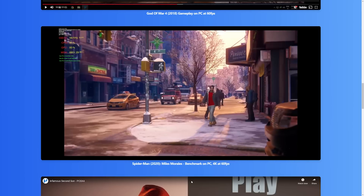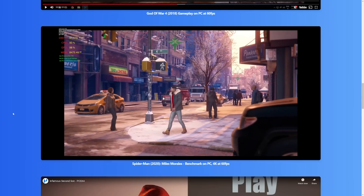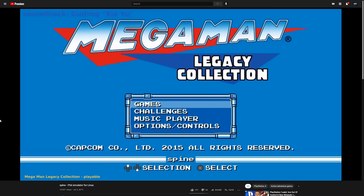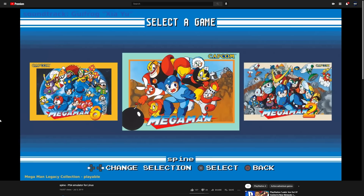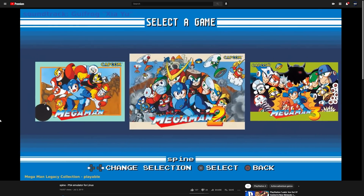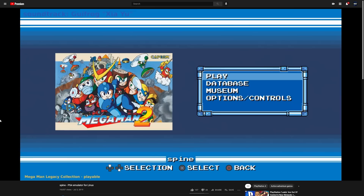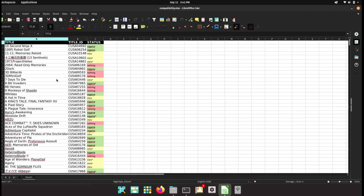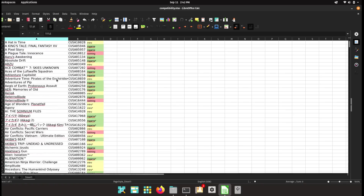Let's go back to Spine and talk about that. It's the work of an anonymous developer known as SpineDev, and it's been in development for quite a few years. In fact, going back to 2019, it was booting into commercial games. The progress we're going to see today isn't necessarily new — it's just that SpineDev has finally released his emulator to the public, and released a compatibility sheet that really illustrates what's actually playable.